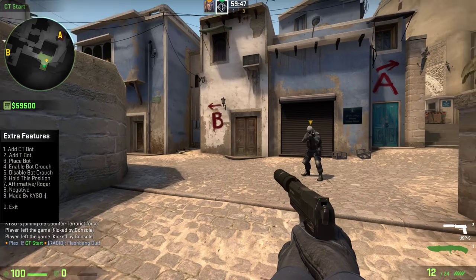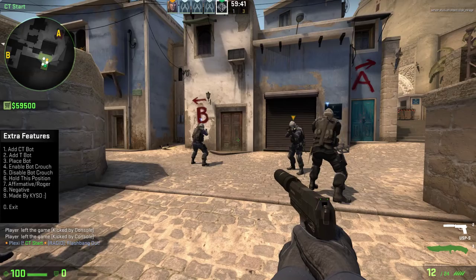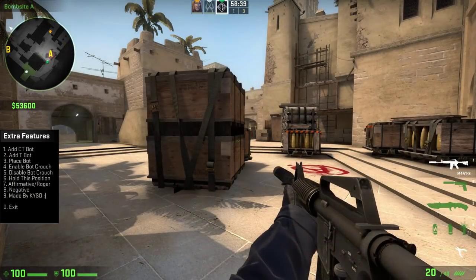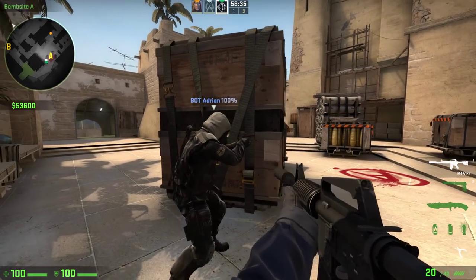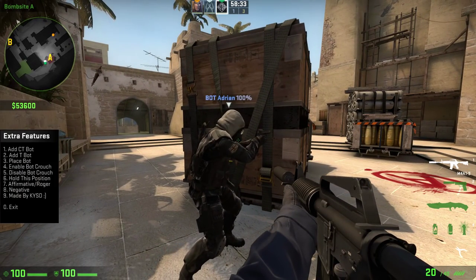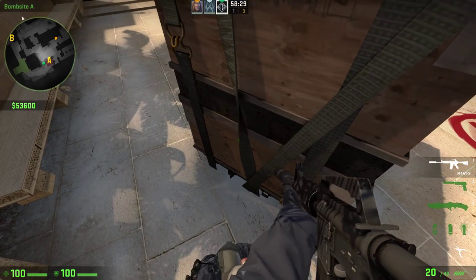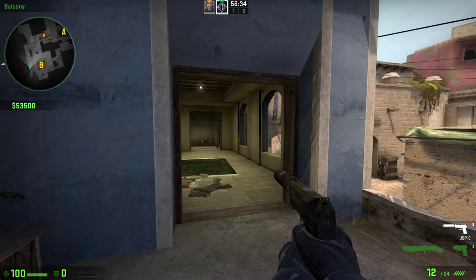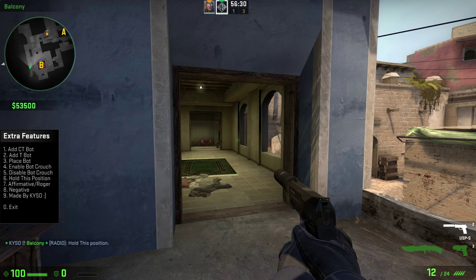If you want to add bots for practicing, open the extra features and press 1 or 2 depending on which team you want the bots to spawn on. If you want to place bots at a specific location, open the menu and press 3 while looking at that location and the bot will spawn there. Pressing 4 will enable the bot to crouch and pressing 5 will disable the crouch, so you can practice boosts. Commands 6 through 9 are useful radio commands that can be used to communicate with teammates.